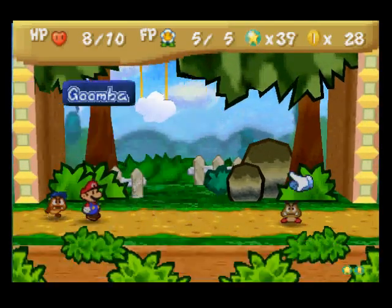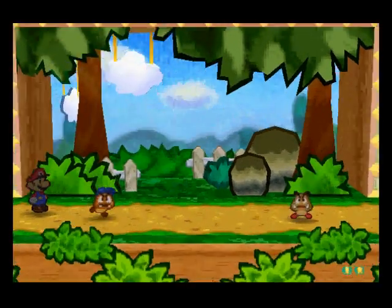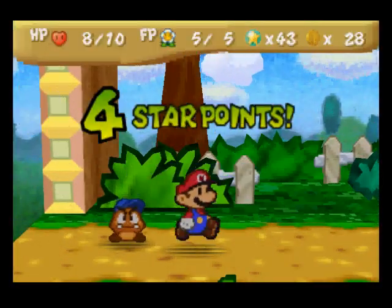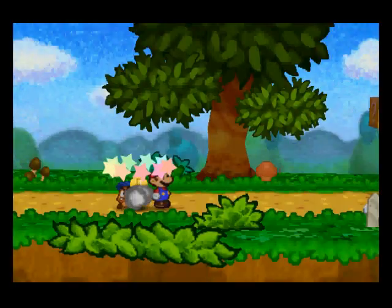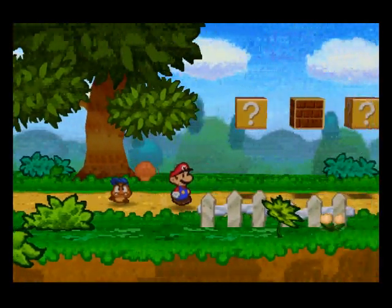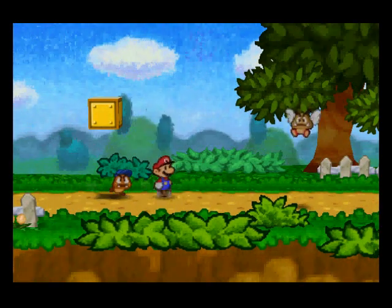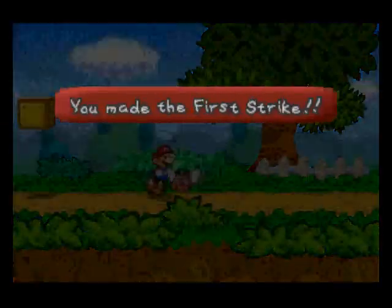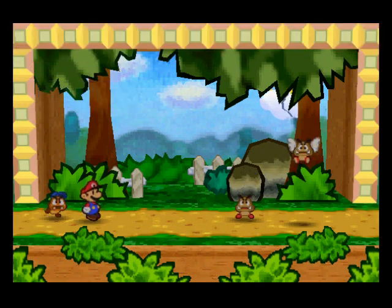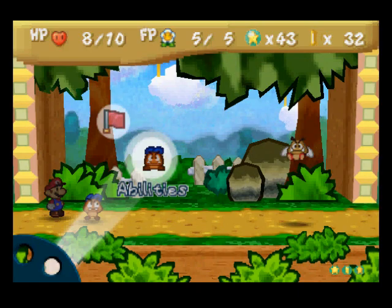Unfortunately, you can't really do anything when they're attacking you, but it only does one point of damage so you should be able to survive, at least until we get to a heart block somewhere around here. It's that coin — let's see what's in these. Oh, there's nothing in that one. I feel like there's a hidden one around here. I finally got the first strike! I was kind of going for it, but I was mainly just looking for a hidden block. I thought there was one around there, but maybe there's not.